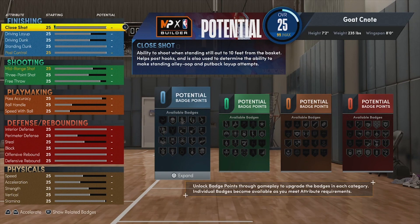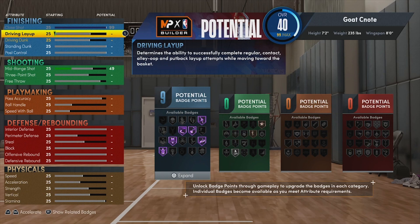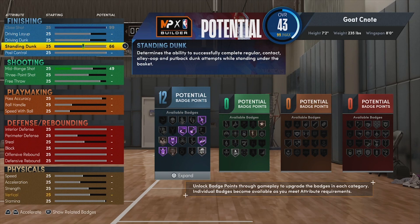Now it's time for the real stuff — the attributes. Our close shot is going to be a 99. We are a post scorer so we're going to be a little cheesy in that aspect — we should not miss too many of those. For our standing dunk, we're going to go with a 99 as well.